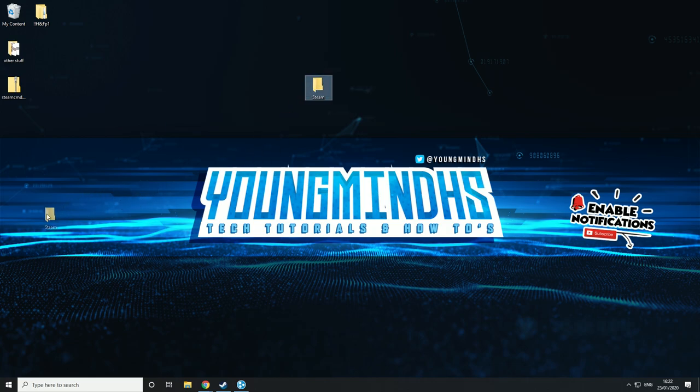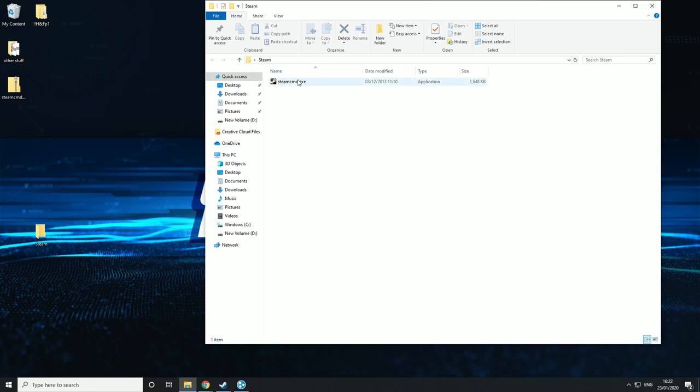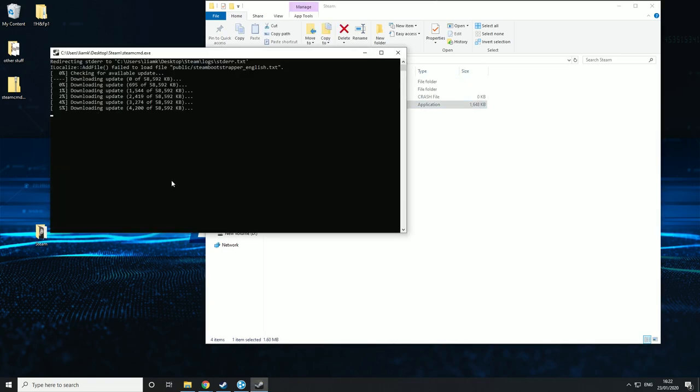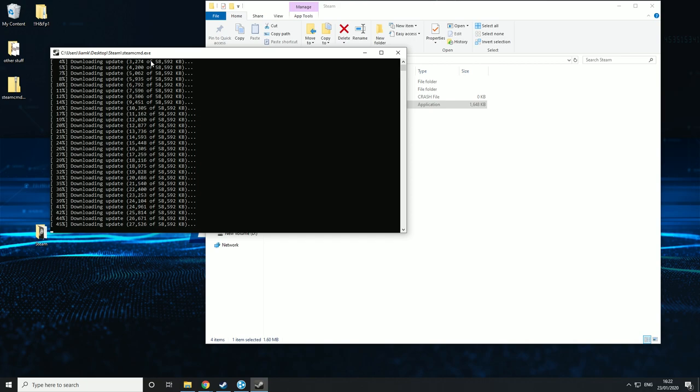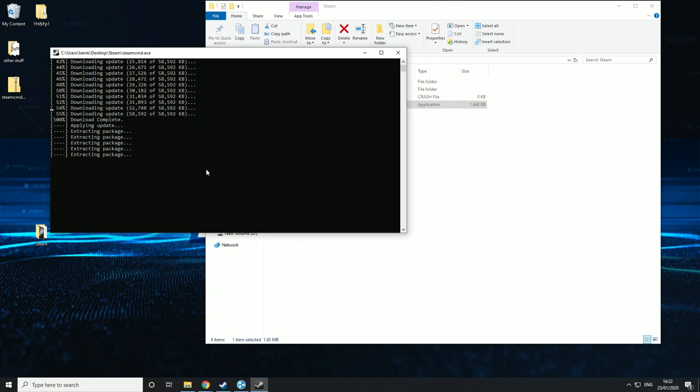Drag the steamcmd into that folder, double click and launch the steamcmd. What this will basically do is install steamcmd onto your desktop or wherever you've put it. What it's basically doing is updating steamcmd. SteamCMD is what most servers use now — my tutorials in the past didn't use it but all my newest tutorials do, and it's basically so you can keep your server up to date at all times.